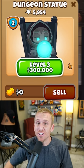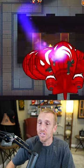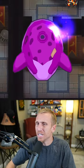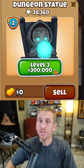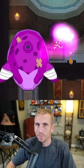You can upgrade it again for $150,000, and this one attacks ZOMGs. But can it take down a BAD? It doesn't seem to be able to. But for $300,000, you can upgrade to the third and final level of the dungeon statue — and this one also cannot pop a BAD.